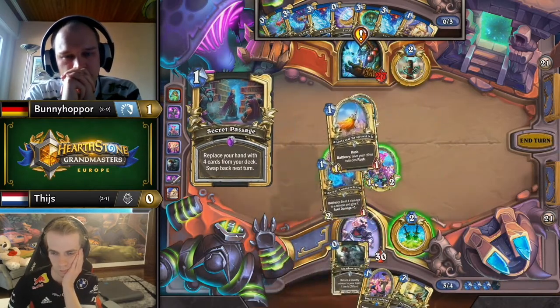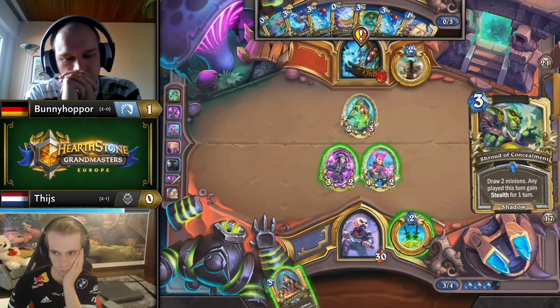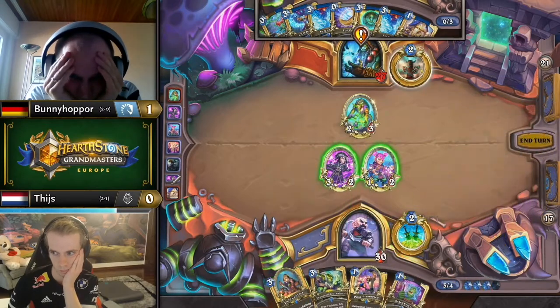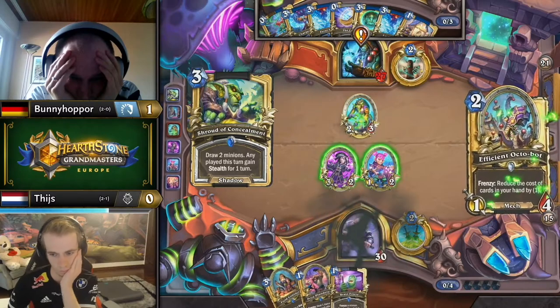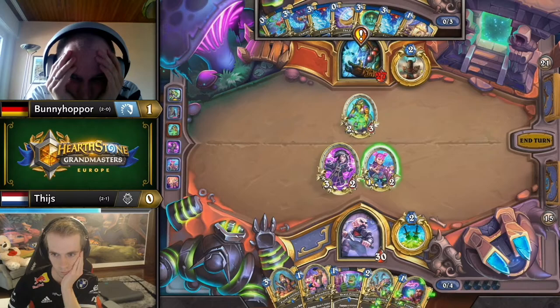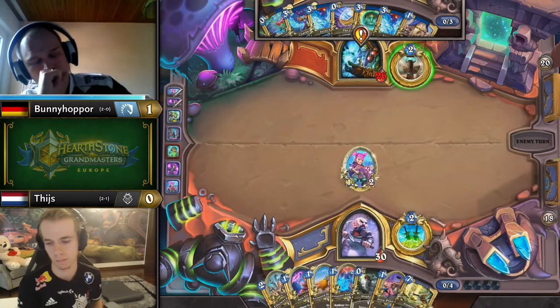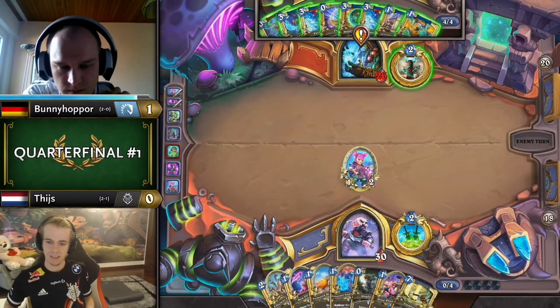Do you think Tice is playing cautiously because of what his hand doesn't do? He hasn't found a Field Contact yet, no Shroud to dig for it — so he's taking a slower approach, mainly because he has to. Secret Passage could change that dramatically. He also has a bit more ability to fight back than some lists against Shaman because he has the Broom, which is a big deal. He does find Shroud though — excellent timing for Secret Passage, even though he only plays one card off it.